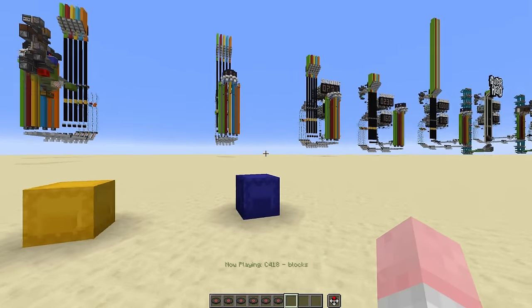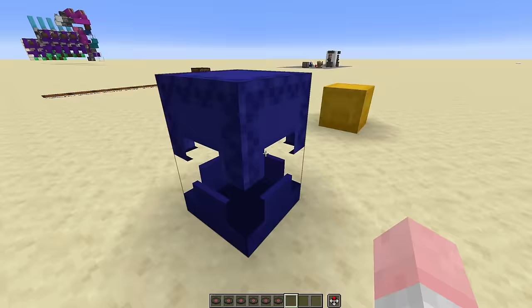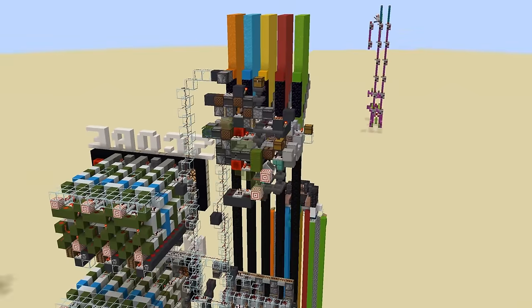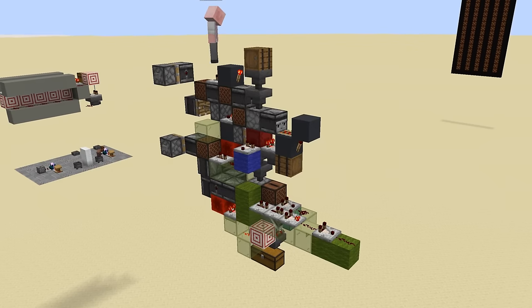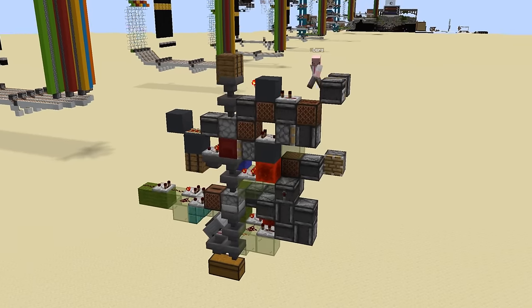What we can use this for is to program our notes. I have here a shulker box full of different music discs, and each one in sequence represents the next note in the song. So for example, this shulker here will play notes 1, 3, 1, 3, 2, 4, 2, 4. We can then feed these data shulkers into a music disc reader — also made by Mr. Kowalski — to output the signals for us. I could have made my own, but it was already there, and you know what they say: why reinvent the wheel when you can just steal it?